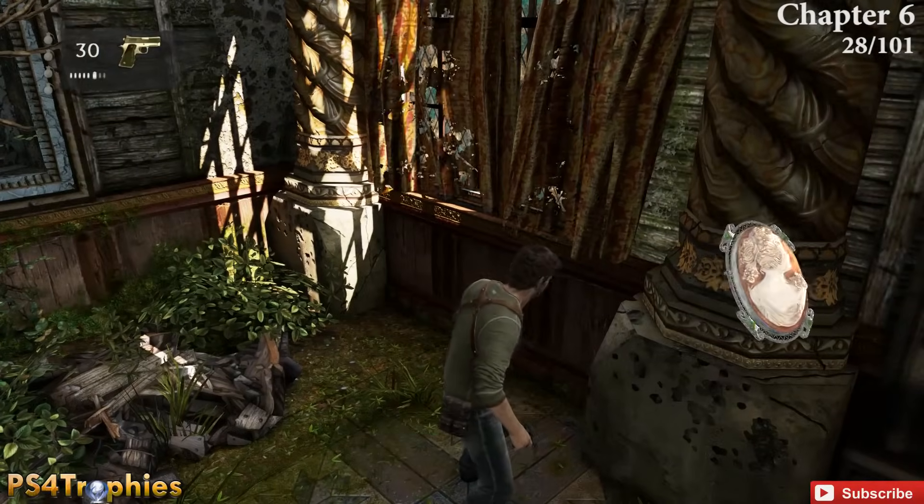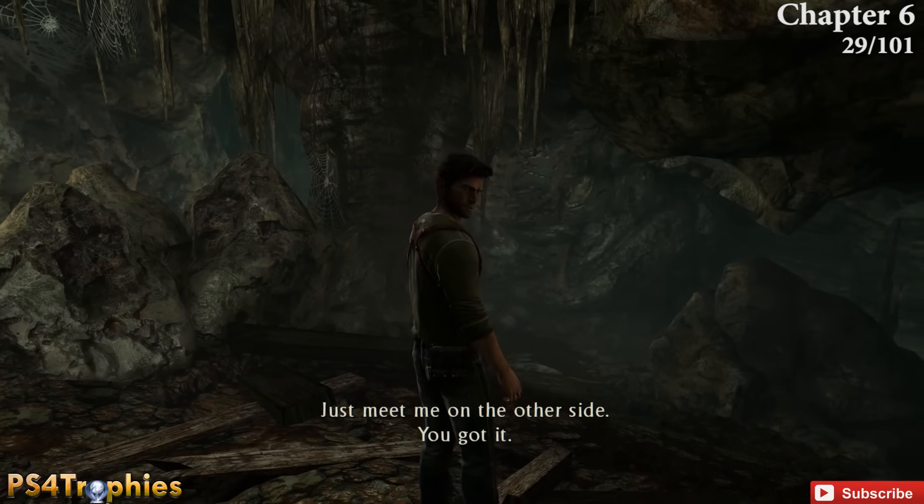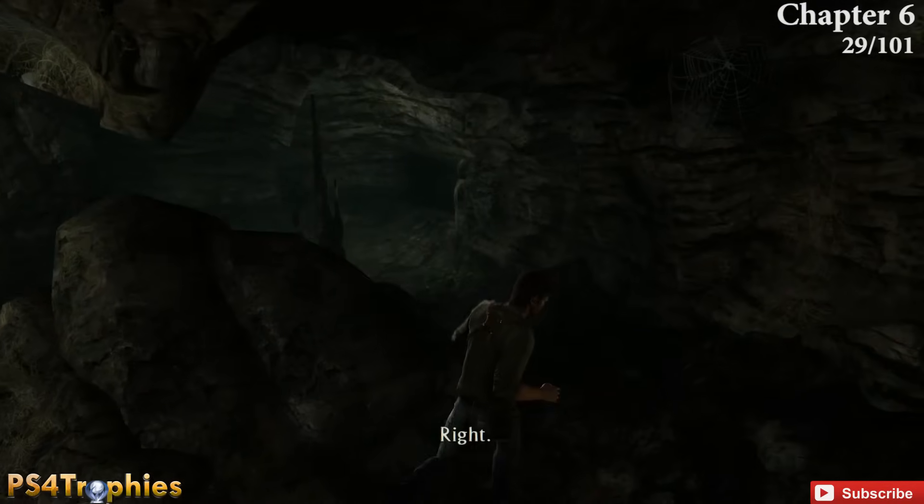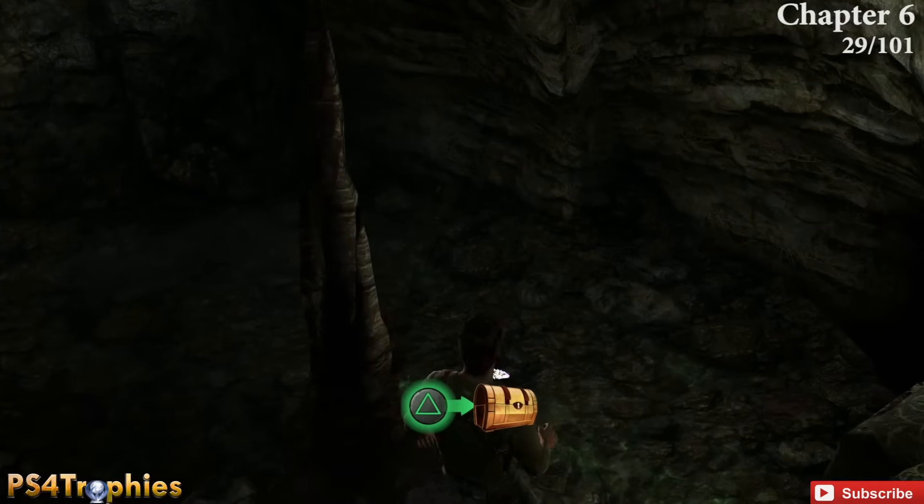After solving the puzzle, go through the fireplace and drop down into the cave. Immediately stay to the right — behind this rock you're going to run right into the next treasure.